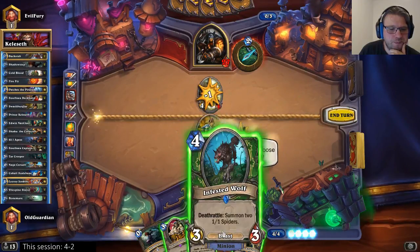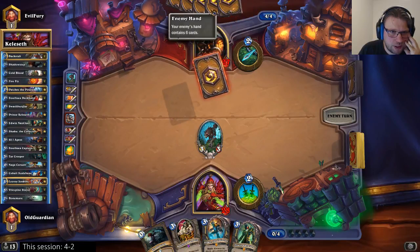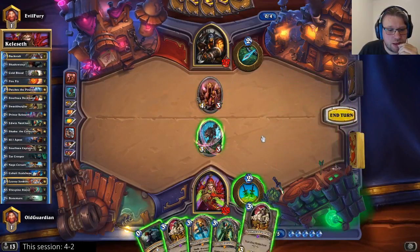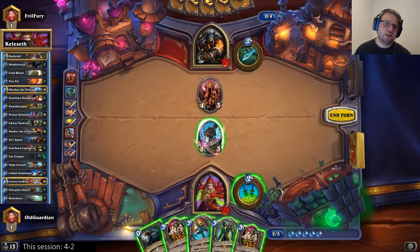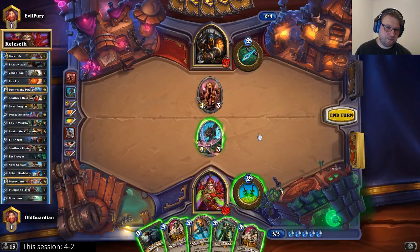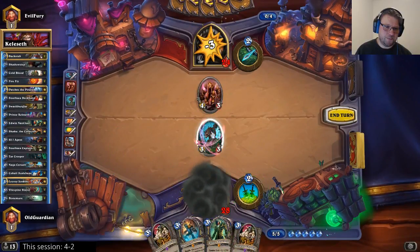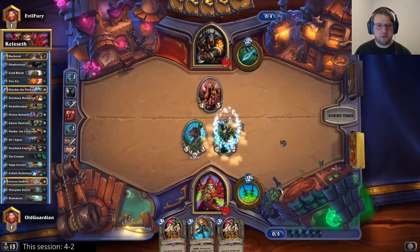I'm going with the Wolf here — I get a 3/3 that gives me a couple of 1/1s. But Hunter has a lot of cards and the Silence. Everything goes to 3 in my hand; that's pretty bad. I have the option to hit him in the face, Shadow Step the Wolf, replay the Wolf, and play Edwin. That will leave him with a 4/3 on the board but it's not a beast. Shadow Step the Wolf, replay it with the Deathrattle, and play a 6/6 Edwin.